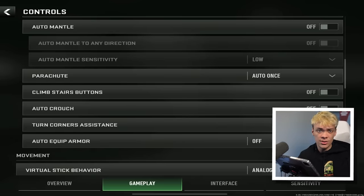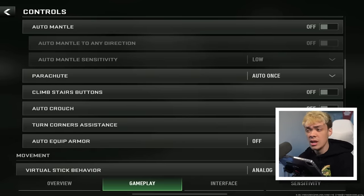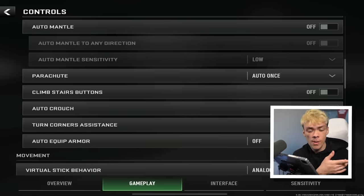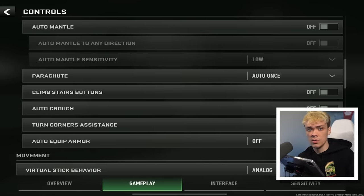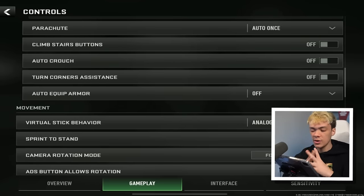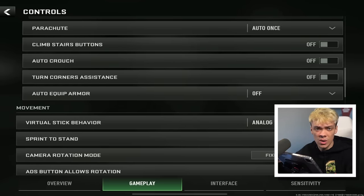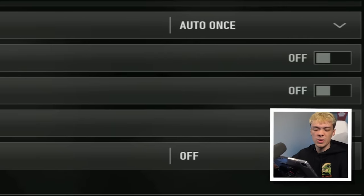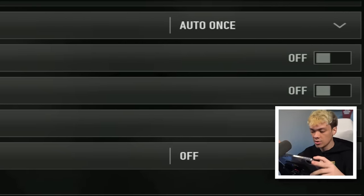Auto mantle is another thing that moves and changes your movement for you, which is not good — especially because a lot of the time you're going to be behind, for example, a bookshelf, and you pop up from behind it and it's going to mantle you when you don't want to, since you just want to sit on that head glitch. Parachute is personal preference. I like auto once, right before I hit the ground, just in case I miss the button. But if you feel really confident, you can put this on manual.